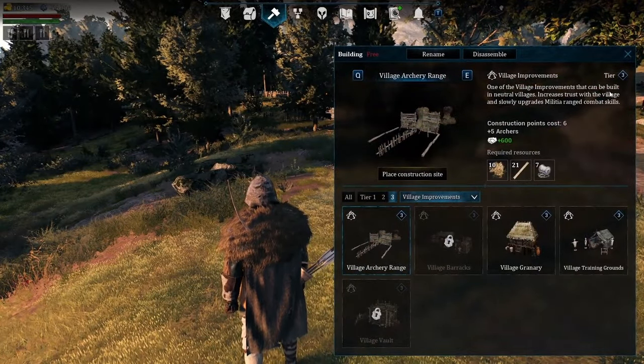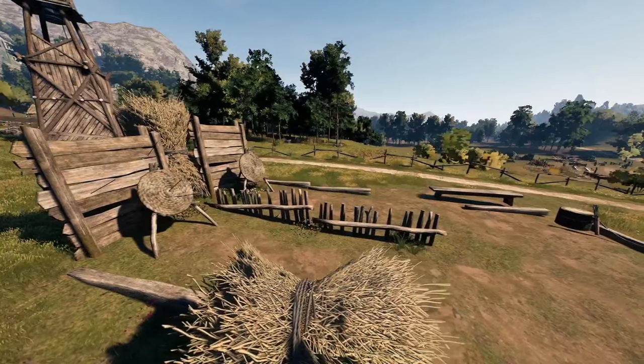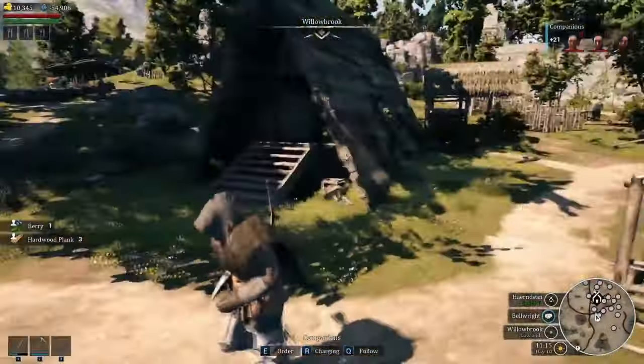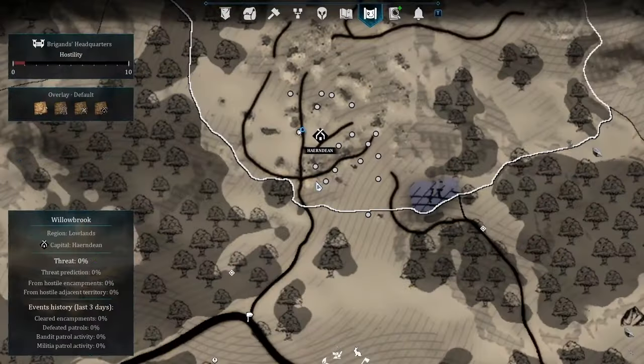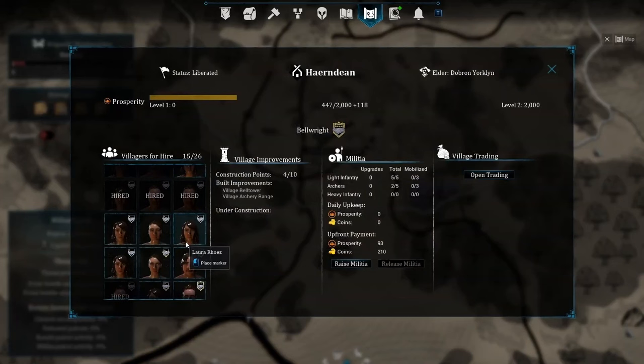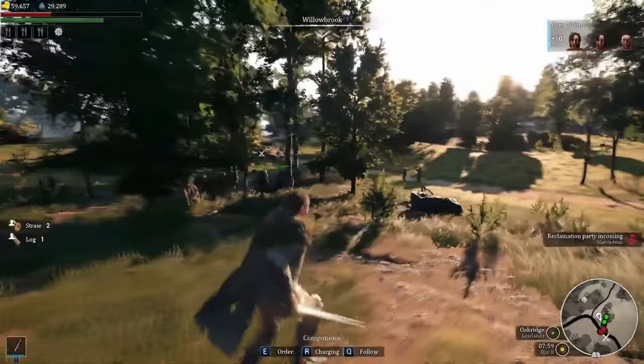The village archery range will add five archers to the militia of that village when built. You can see all this information on the new UI panel, accessible on the world map by looking at that specific village. Here you can see all the villagers for hire, all the militia that can be recruited using both gold and prosperity, or you can trade with the town like before.